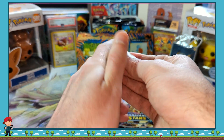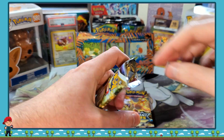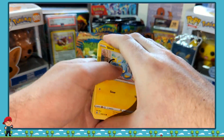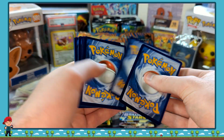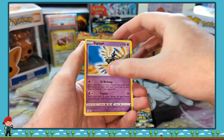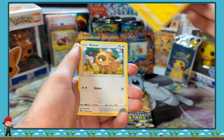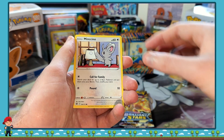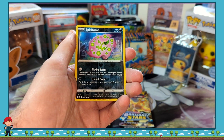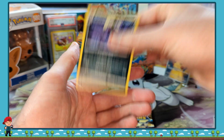Now we're going to wrap through these Brilliant Stars packs real quick. One, two, three, four. Distracted by these light changes. We've got a Sigilyph, Choice Belt, Luxio, Shinx, Bidoof, Minccino, Boltund, Torrent, Spiritomb, Grimmsnarl Non-Holo.